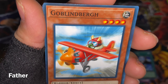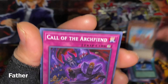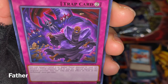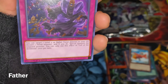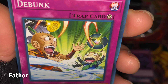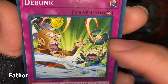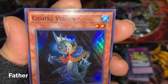Next is Salvage — another old card, possibly used by Mako Tsunami. It's from Invasion of Chaos, one of the packs I'll open later. Then there's a Goblin card — a warrior goblin on a plane. Next is Call of the Archfiend — a continuous trap with cool artwork showing a skull servant-like guy being pulled to hell. Then Debunk — a counter trap with a funny picture showing a ninja slicing items.